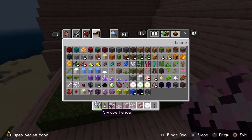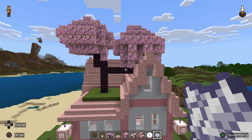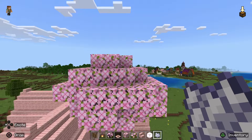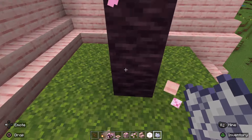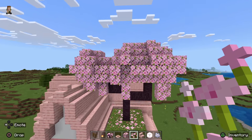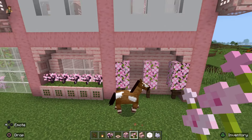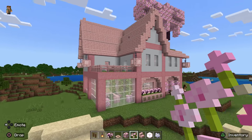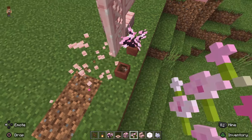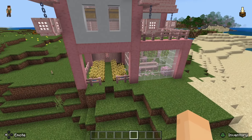I want to test something out — let's grab some bone meal and see what this tree looks like completely grown. Sorry tree, we're gonna retry that. I'm going to keep retrying until I get a tree that I like. Why is the tree like breaking itself? That's weird. Anyways, looks really good. Let's get rid of this stuff here and give a final tour of the house before the sun goes down.